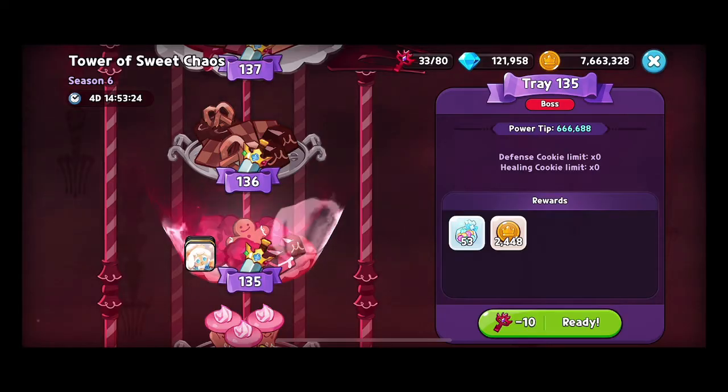I'd highly suggest that if you're attempting these higher-level trays, you go with one of those two teams with either high damage resistance or really high healing from your supports so you can out-heal the damage. You still need enough damage resistance to survive long enough, because you can't heal someone who's already fainted. Let me know in the comments if you have any opinions or anything to add — I love the feedback. Thank you so much for stopping by, have a good night!